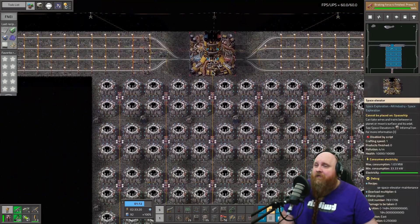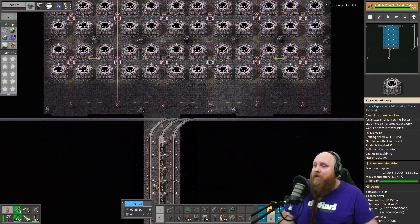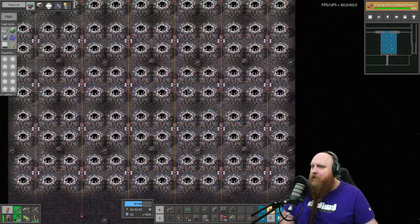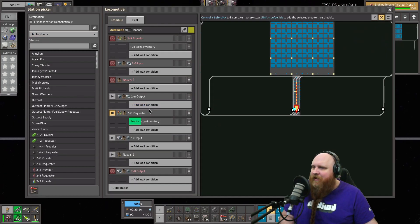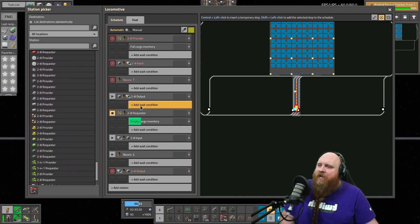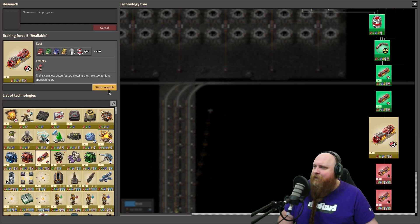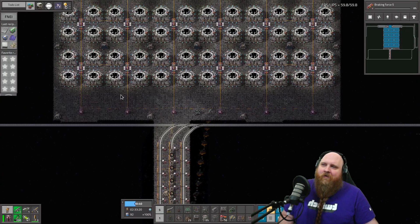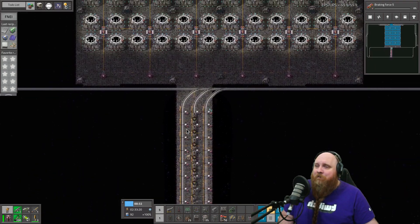The mall over here is completely built and ready to go — it's way bigger than we ever need but it's done. I also fixed up the train schedule for this train down here; the schedule was kind of broken and I wasn't using about half the stations I prepared. I'm also investing a little in train braking force because these trains have a ludicrous amount of acceleration but slowing them down takes a while.